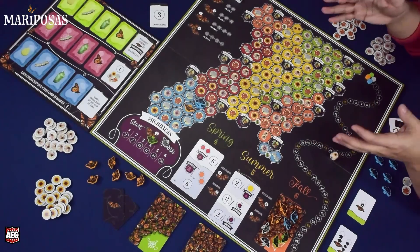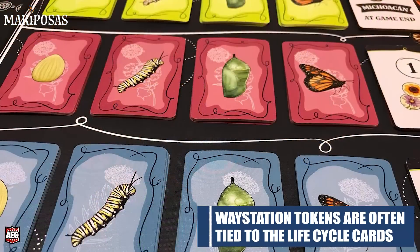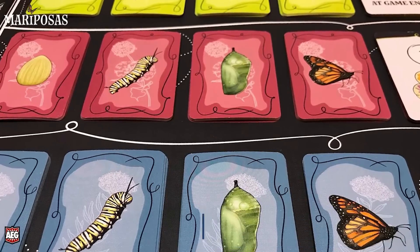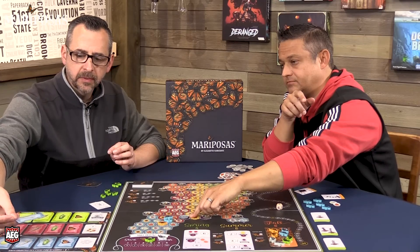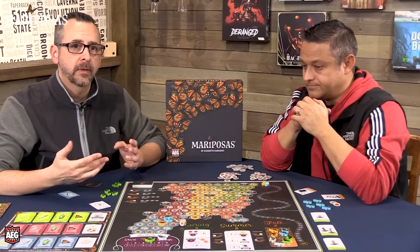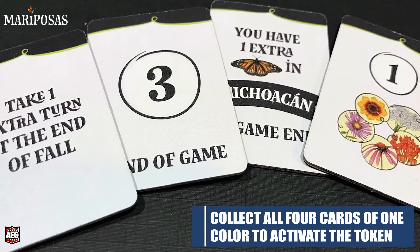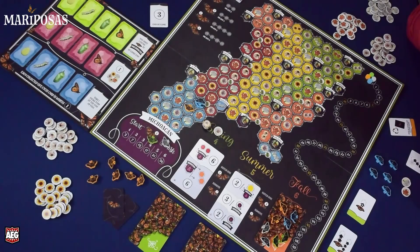Waypoints are tokens on the board that you flip when your butterfly lands there. Most are tied to the life cycle board, which has life cycle cards in three different colors. The first player to flip a waypoint takes a life cycle card and gets to roll the flower die for a bonus flower token. Subsequent players only get the card. Each life cycle card is worth one victory point, and collecting all four of a color unlocks a bonus — for example, all blue cards grant an extra turn at the end of fall.